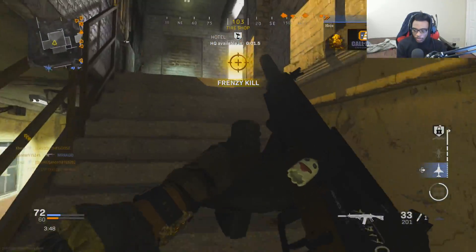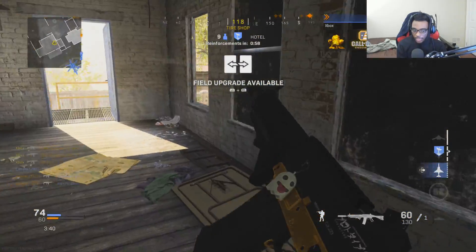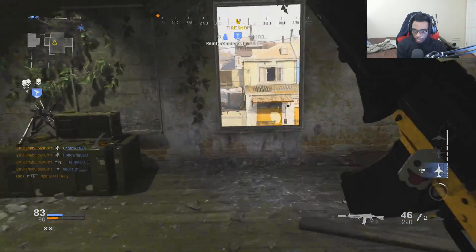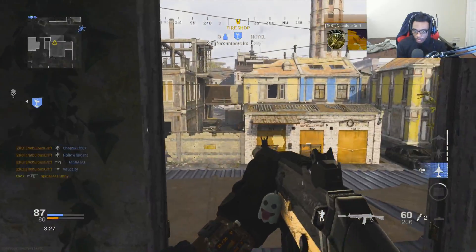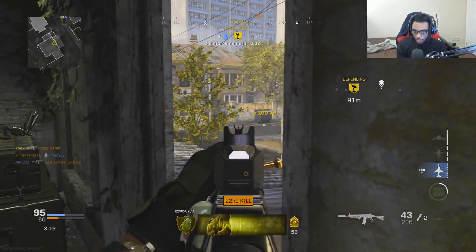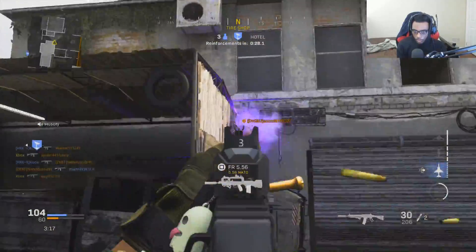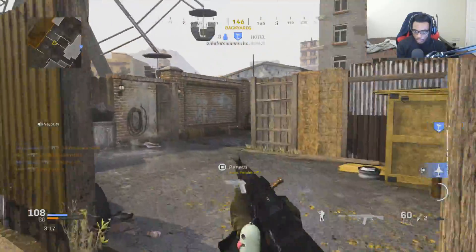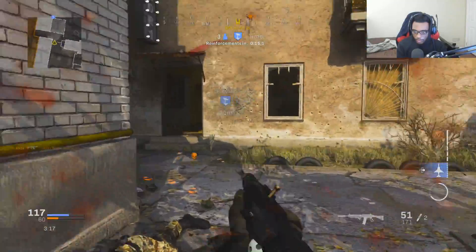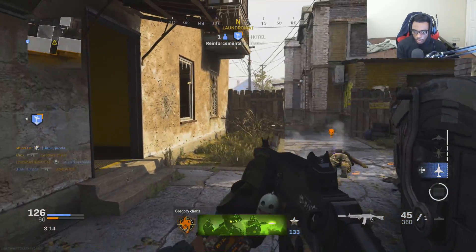Make our way back over here. Catch as many of them as they're trying to destroy the headquarters — secure the HQ. Stay alive. That guy went mid. HQ contested, we're halfway there, keep going. That's why you wear a headset right there, folks. Make my way over here. Enemy cruise missile incoming, HQ contested, enemy is trying to shut down our HQ.